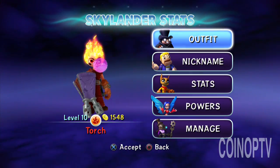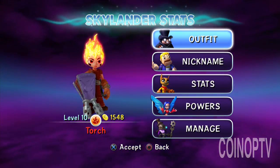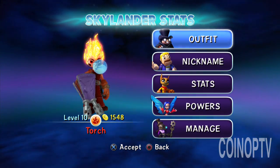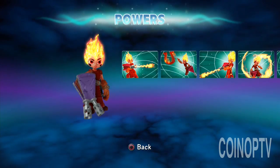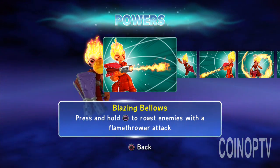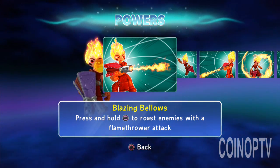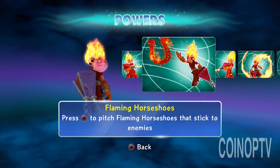Alright, Portal Masters, let's check out some of Torch, new fire element core figure for Skylanders Trap Team. You can see I got her blowing some bubblegum there, that's one of the trinkets she can add on — I'm kind of a fan of the trinkets, they don't really do anything but they look kind of cool. So she's got Blazing Bellows — press and hold square to roast enemies with a flamethrower attack. Flaming Horseshoes — she can toss out a little projectile.